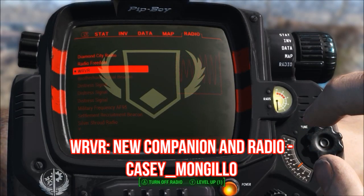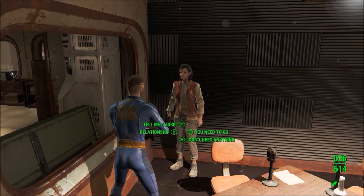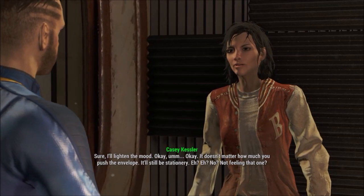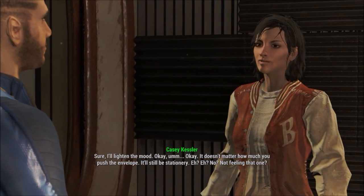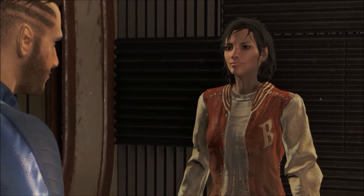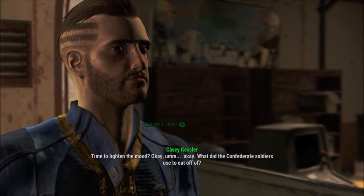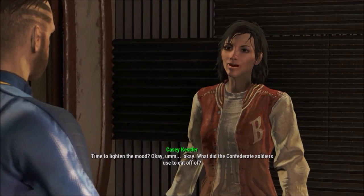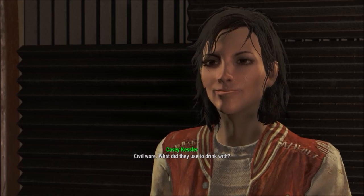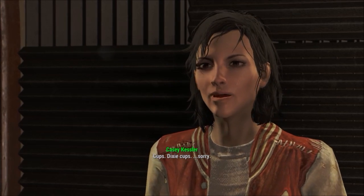My final mod for this video is WRVR New Companion Radio Station for the Commonwealth and Far Harbor by KC Monguio. This is an amazing mod — it adds a new radio station, DJ, and companion into the game. The radio station appears to be 100% lore friendly and is a nice addition to the vanilla game. The DJ, KC Kessler, is also a companion which you can recruit. Despite some tiny bugs, she actually provides a better experience than most companions. One thing I really liked was that you can ask her to tell you a joke, and once she even messed up and said something like 'let me try again' — and when you're actually talking to her in-game, the voice acting and mouth animation are amazing. This is definitely a mod that everyone can enjoy.